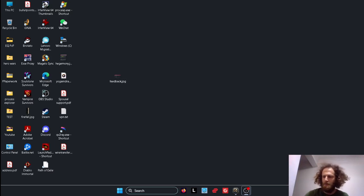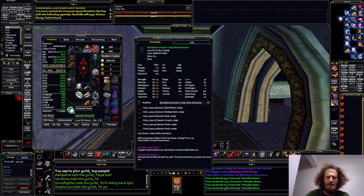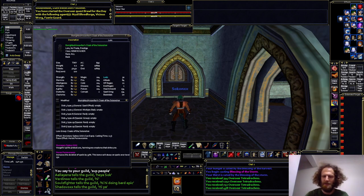Fully Evolved Cloak of the Selenelion. I just got my cloak evolved this last set of raids we did, and here it is. It's fully black now. I de-augged it so you can see the stats. I know you can look these up — they've had the stats of the Benighted, which is the fully evolved one, on EQ Resources for a couple of months now. But yeah, it's pretty sweet.